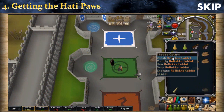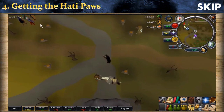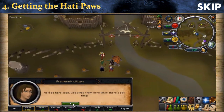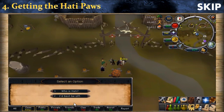First of all, go to Rellekka with a teletab, a Camelot teleport, a Slayer Ring, or a Fairy Ring. Now let's go talk with this girl right here — you need to talk with her before killing Hati. I don't really know what dialogue options you need to choose, but simply pick random ones; it doesn't really matter.